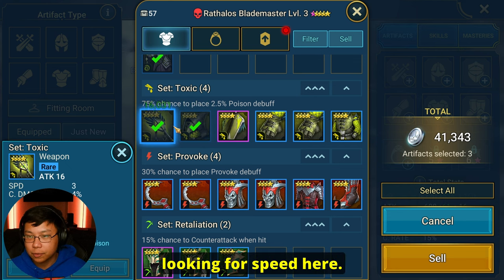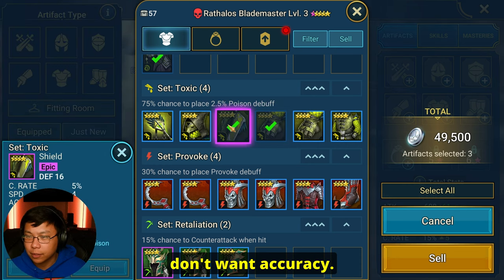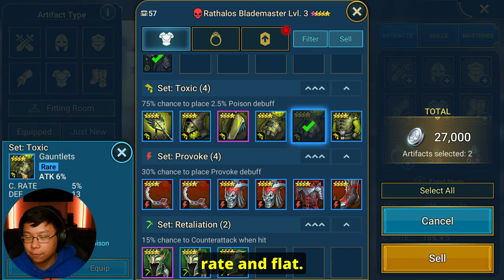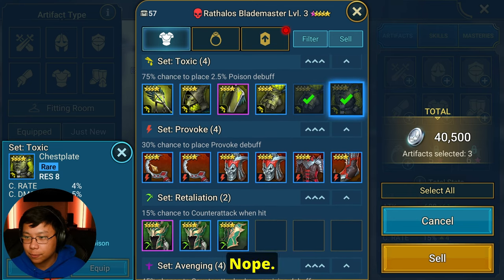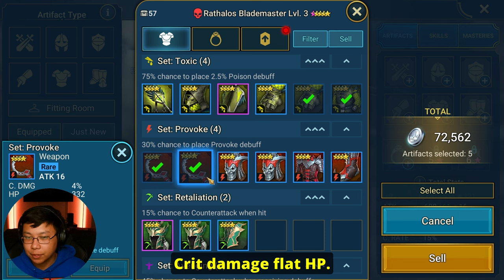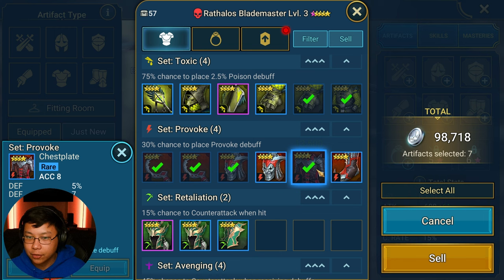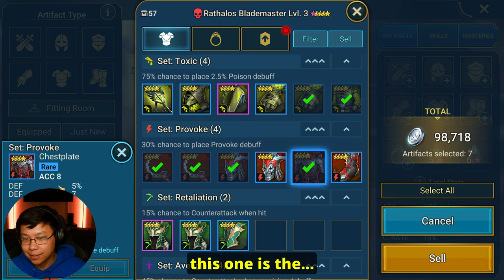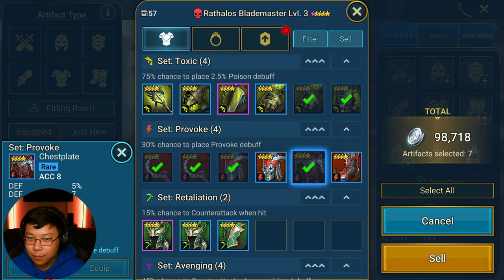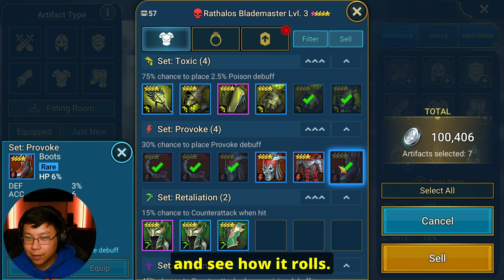Toxic set would be okay to keep early on — especially if you want to do more damage to the clan boss, or if you have a Paragon and want to solo a certain stage, toxic set is pretty good. We're looking for accuracy and speed on it. This piece has attack percent with crit rate — I'm going to sell that one. Resistance, nope. Provoke set is pretty nice but we're looking for accuracy. Crit damage with flat HP, nope. This will keep for now. HP percent provoke boots with defense and accuracy — interesting, very niche but okay to keep for now.